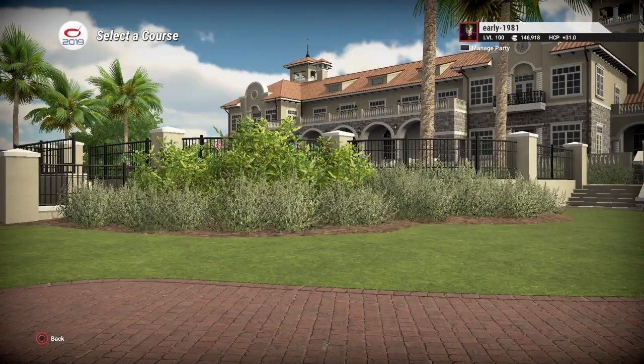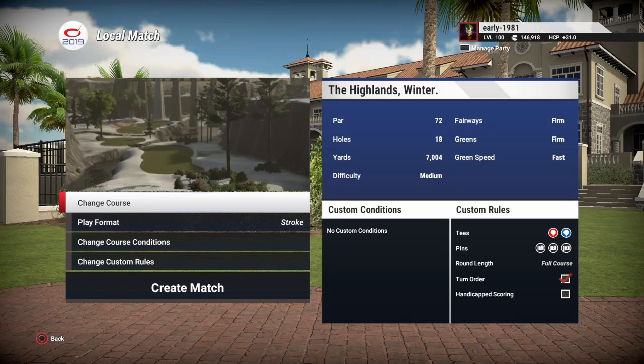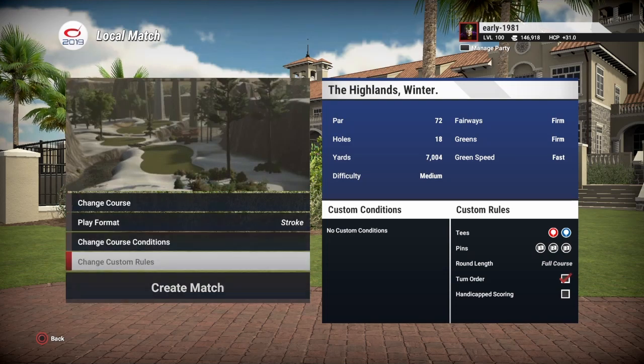Hey, golf fans! This is Early 1981, and welcome to the Highlands Winter version. This is a fantasy course which featured heavily in the Tiger Woods franchise. It is a course known by lore to be situated on the northwest coast of Scotland. So without further ado, let's create a match.